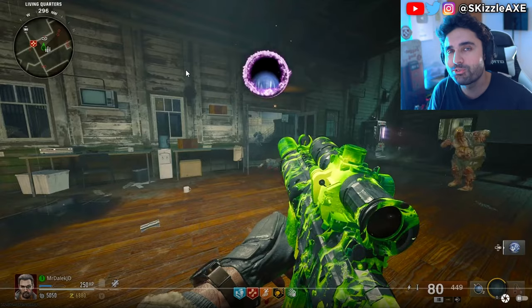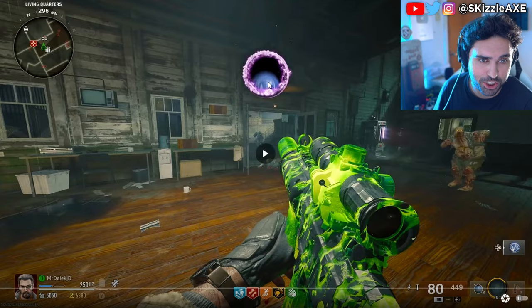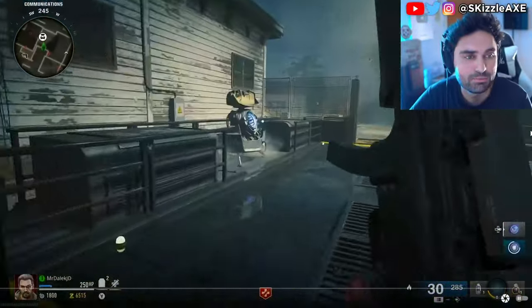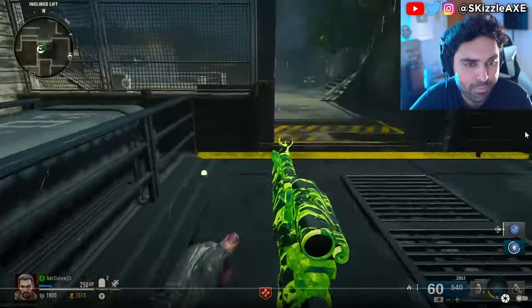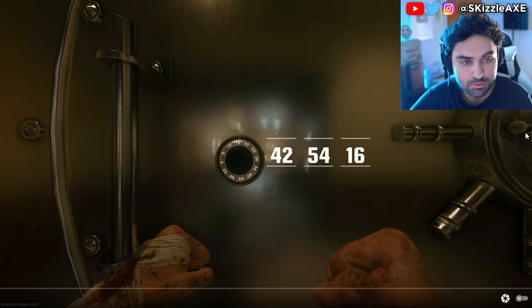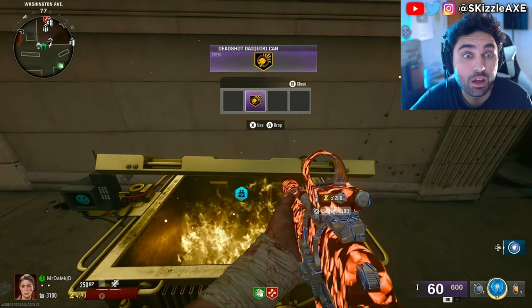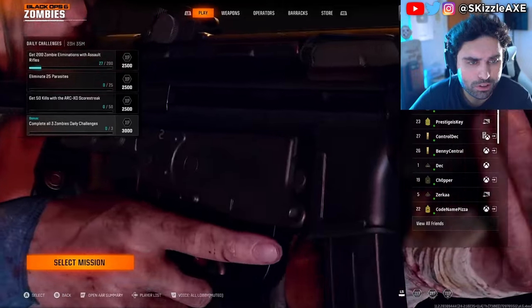There is a lot to learn with Black Ops 6 Zombies, so in this video I'm going to give you the ultimate beginner's guide going over everything you need to know — from unlocking Pack-a-Punch, how to unlock secret rooms on both zombies maps, how to customize your zombies HUD, and how to get free perks, weapons, and even wonder weapons.